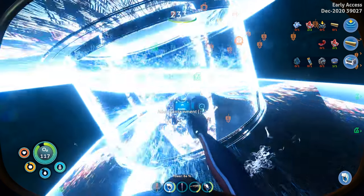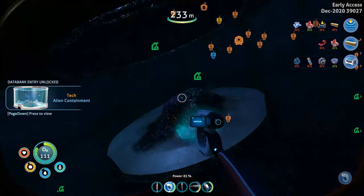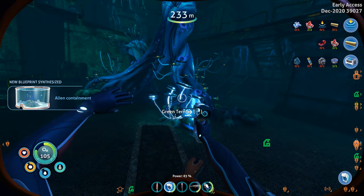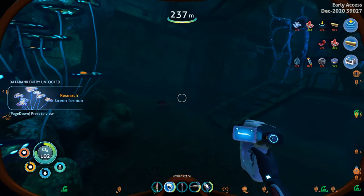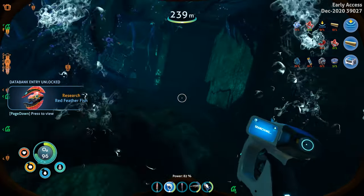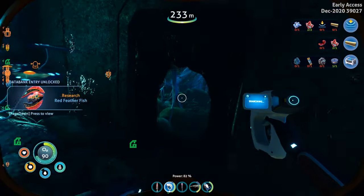Scanning things — this is alien containment. Convenient, although aren't we the aliens? So perhaps it is just a domicile for Robin. Green turnian — huzzah! Things got very exciting there for a second. Sure, let's scan the red feather fish. Thank you for being so patient, red feather fish.